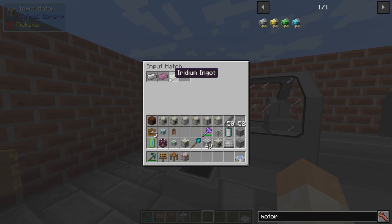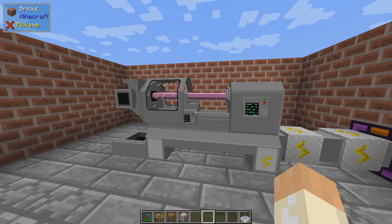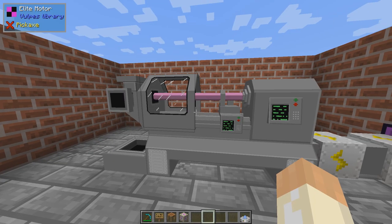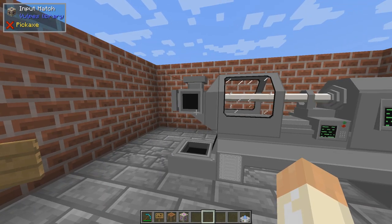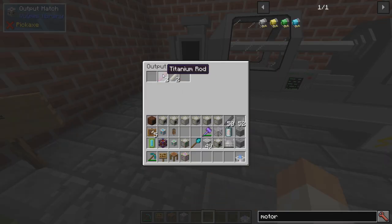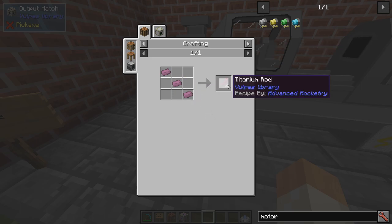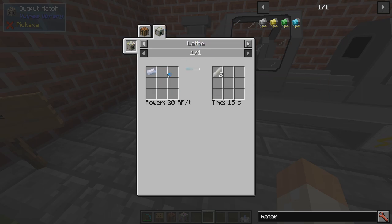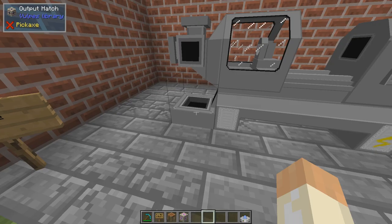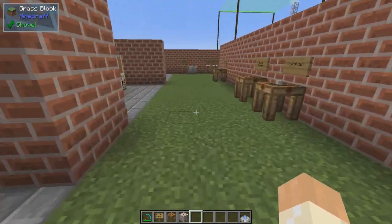I have some ingots waiting, and the purpose of the lathe is to make rods. One ingot will give you two rods, but the normal recipe from the previous episode had three to four. So compare three to four versus one to two — the lathe is perhaps not required, but it's totally worth it.